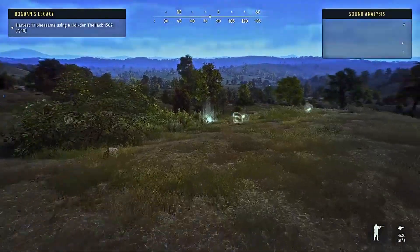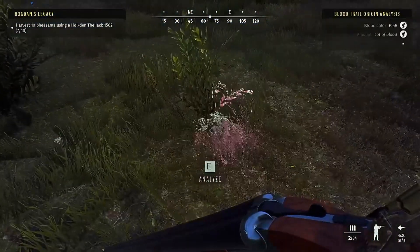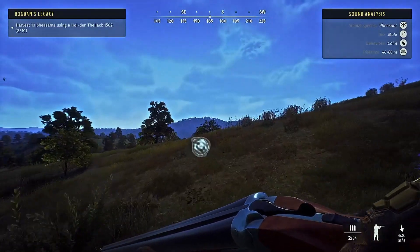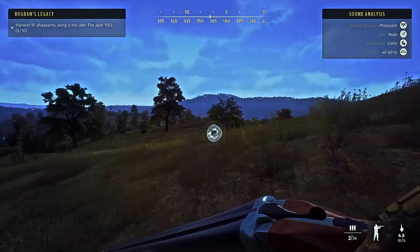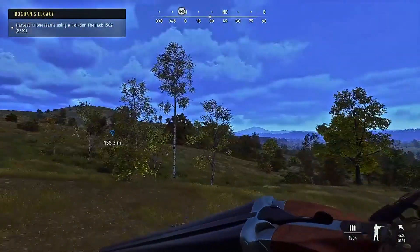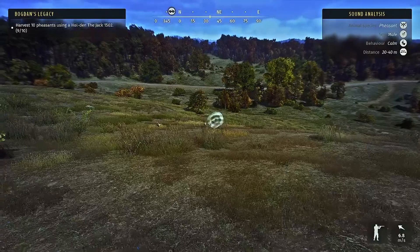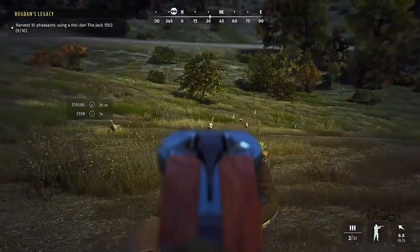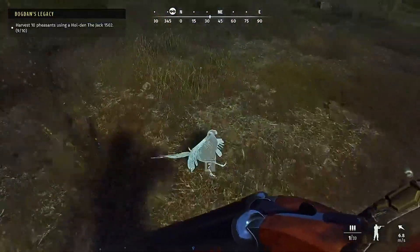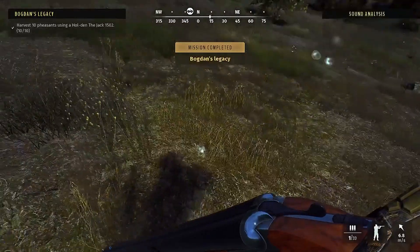My flying shots are just nothing — I gotta work on that big time. We're up to eight now, we need two more. I've done really good about grabbing low genetics on a whim. There we go — number nine. There's just one more need zone I'm going to head to and grab the last one. You can do this with red deer, fallow, mouflon, chamois — any species, not just in Transylvania.